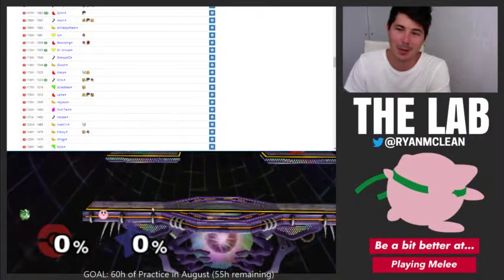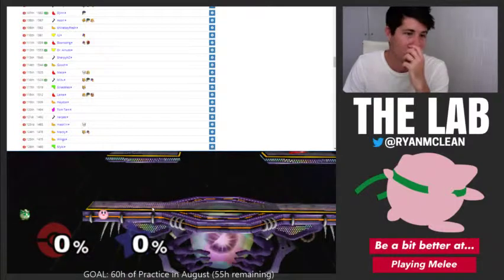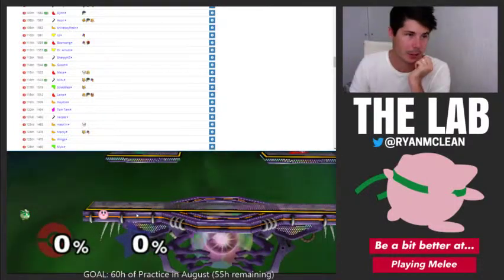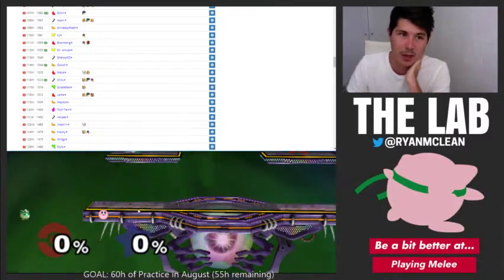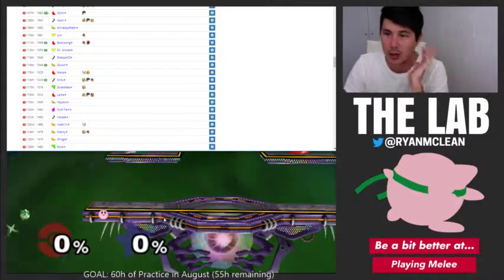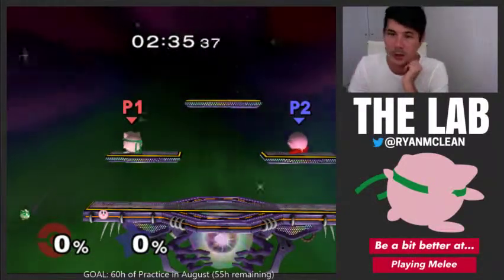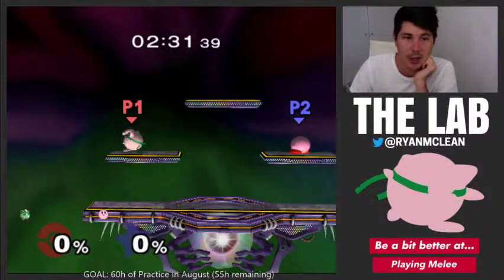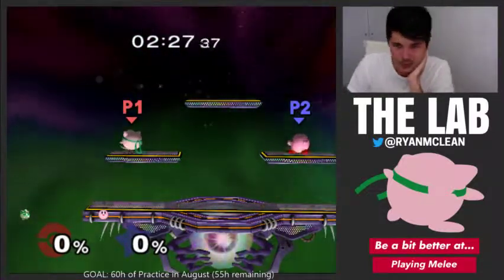I'm not really focusing on crouching wave dashes in net play yet — once that gets better we'll look at adding it. I watched a game I played the other day and I basically never short hop at all, so I definitely want to focus more on short hopping and shield dropping in net play friendlies. If crouching wave dash gets better towards the end of the month, we'll add that into net play friendlies as well.